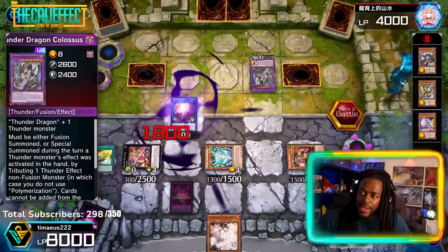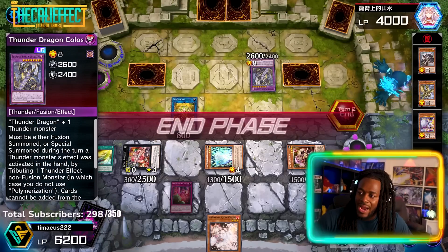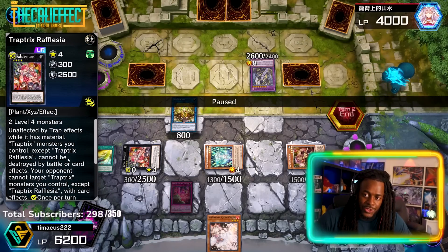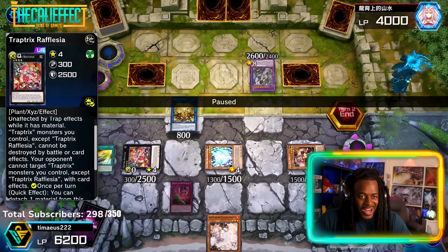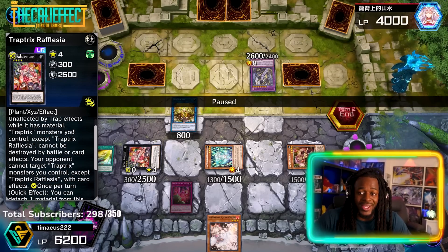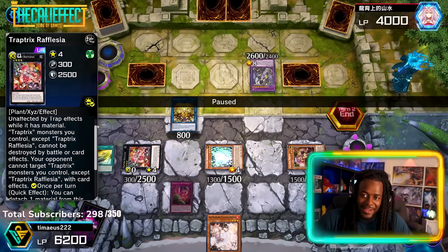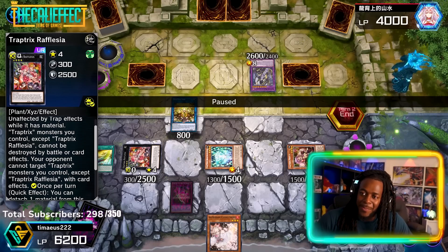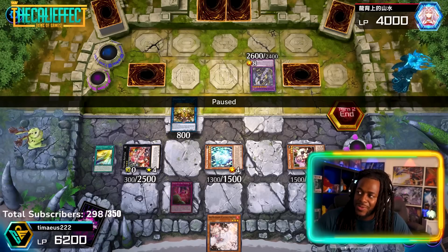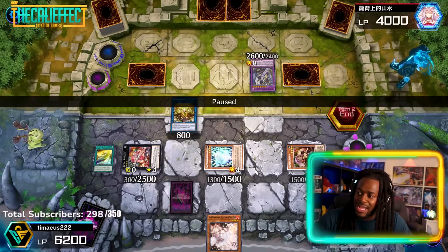We know we can't stop them because they're going to turn Thunder Dragon Dark into Thunder Dragon Colossus. So when you're playing against this deck, as soon as possible you want to try to get rid of the Sarah. But the problem is that while Reflacia is on the field, your Trap Tricks monsters cannot be destroyed by battle or targeted with card effects. So the best play is to attack into Reflacia and hope you have something else for Sarah.